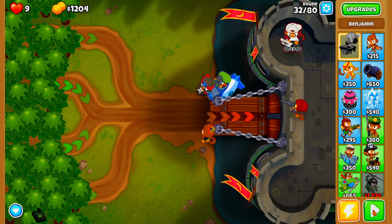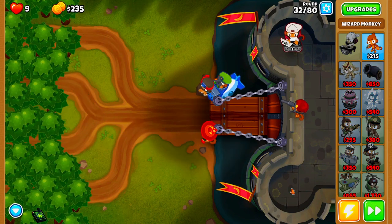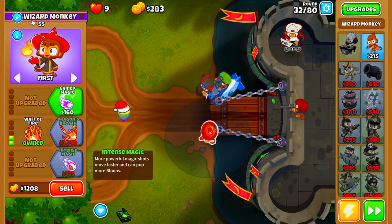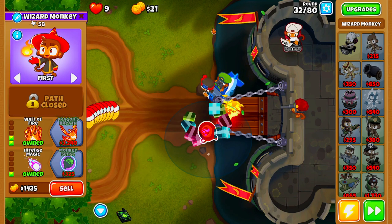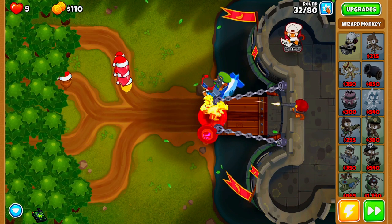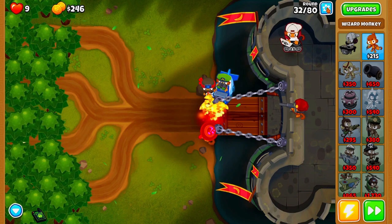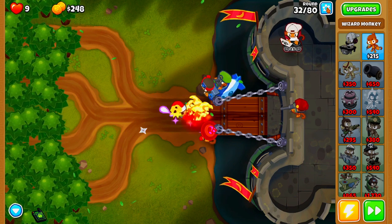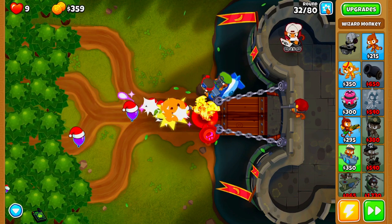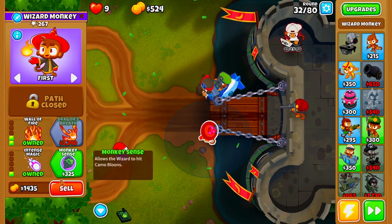Because this is Alternate Bloons Rounds, do not worry about the home reset affecting your Black Border progress, because it will not affect your Black Border progress whatsoever. Now, as soon as we can upgrade to Intense Magic, we're going to do so. We're going to be hovering our mouse over the settings button again, just in case we have a Bloon about to slip through due to RNG with the Wizard Monkey. And there we go — we had good RNG this time. Now we are set and good to go.